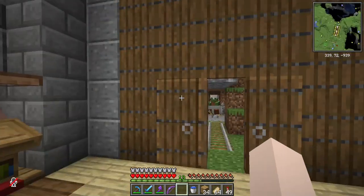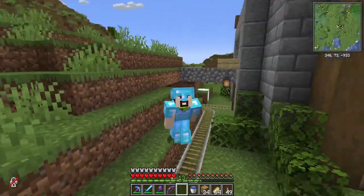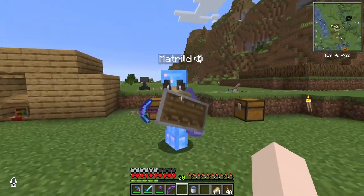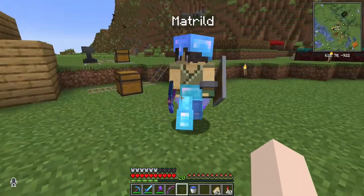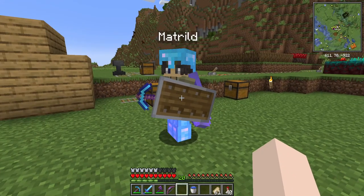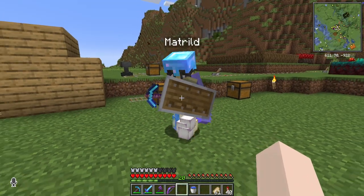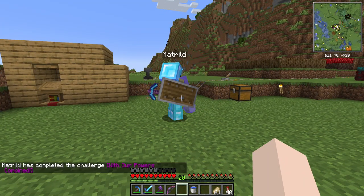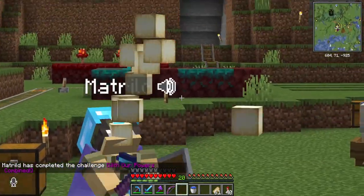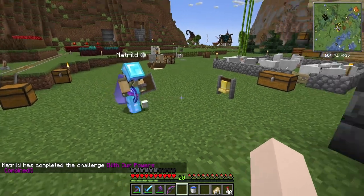So where have I been getting the villagers from? Well, let's jump into a clip of making a deal with Betrilled. I said: 'Betrilled — I, CWG. You: villagers. Me: froglights.' And we worked out the trade. With our powers combined, we got it done.